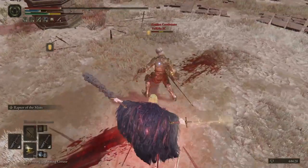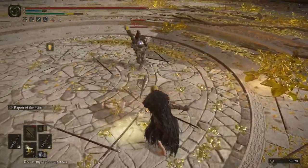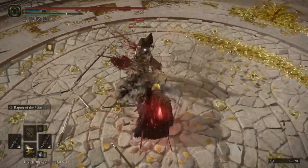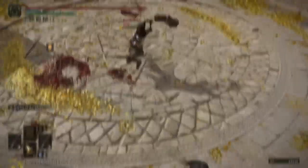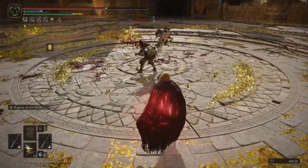This power-stance straight sword build has the capability to delete the enemy's health bar while giving you the capability to roll, so you can just uninstall their game with a couple hits. And if anything goes wrong, you just press the circle button a couple of times to avoid responsibilities like proper spacing or having any type of skill whatsoever.